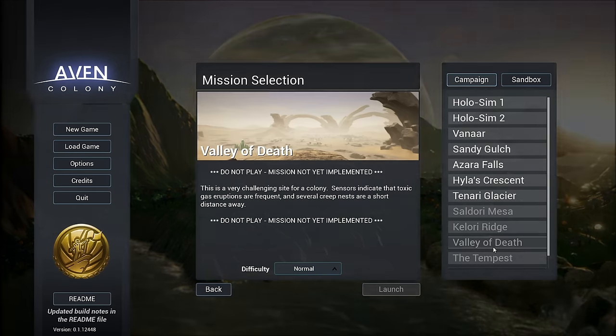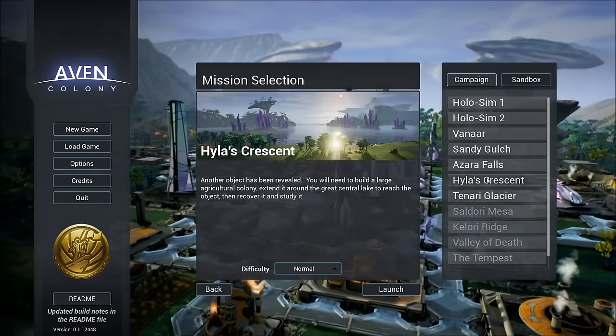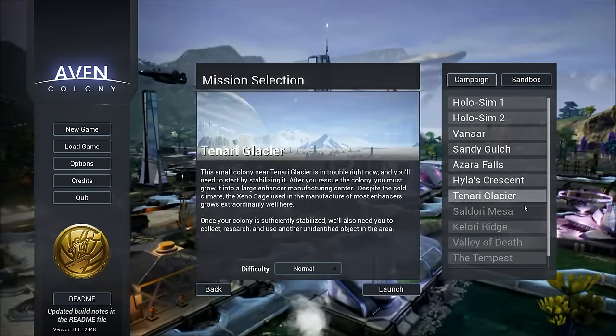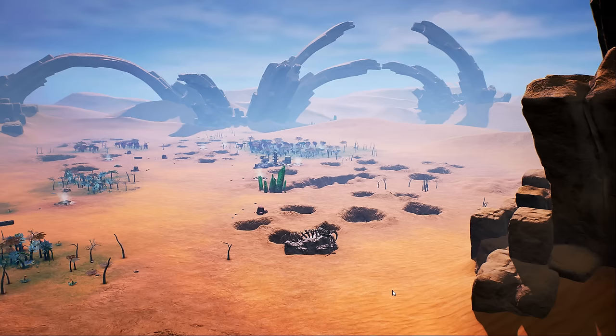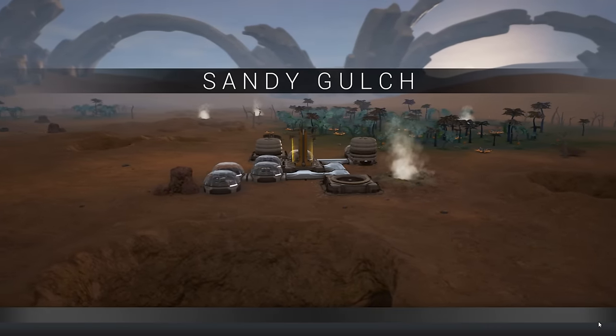These down here aren't implemented yet. There's Ezra Falls, which is like an icy one. Hollow's Crescent, which seems kind of cool too. And then we have a glacier. So let's go ahead and start Sandy Gulch and see what happens here. It looks really awesome — reminds me a lot of RimWorld in a way.